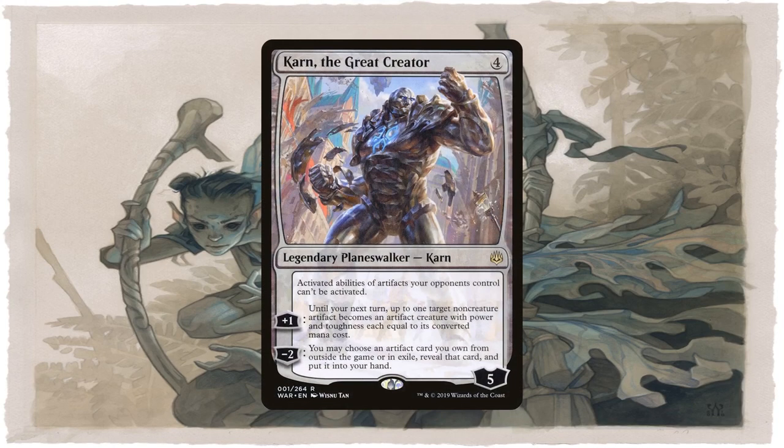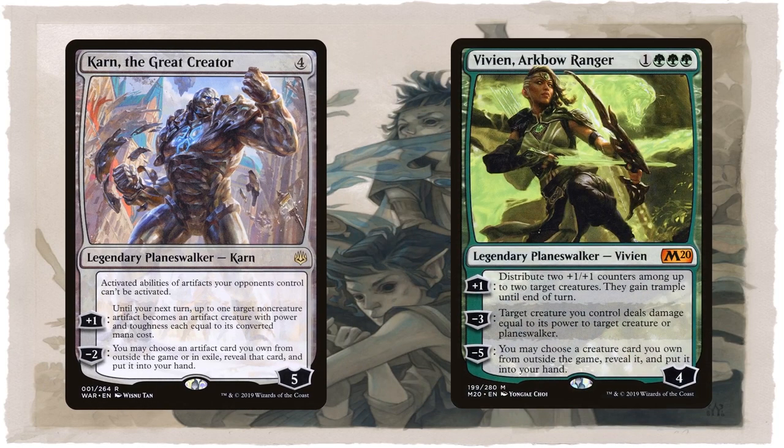Karn the Great Creator is another reusable wish effect — Karn can get you artifacts from your sideboard. Whether you use this to get off-color artifacts or to keep a lot of artifacts in your sideboard without them taking up space in your deck, it's a nice effect. Karn is also a good card in his own right with some decent abilities. Vivian, Arkbow Ranger is another planeswalker with a reusable wish effect. Unfortunately she can't be used as often as Karn's, but you can still get the effect relatively quickly, getting you access to any creature in your sideboard. With her other abilities, Vivian is a decent enough planeswalker in a cube besides just including her for her wish effect.